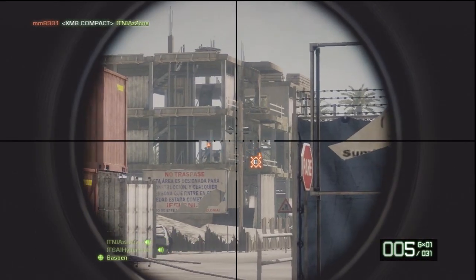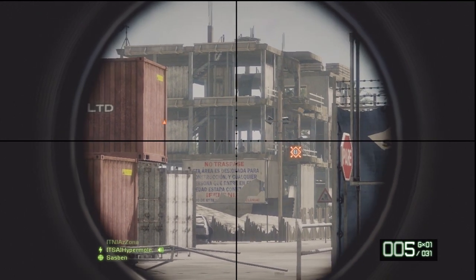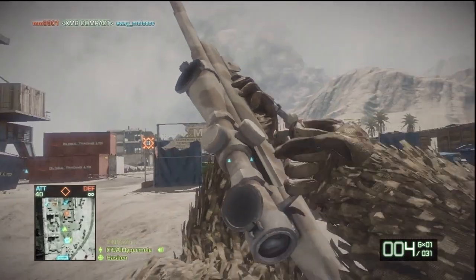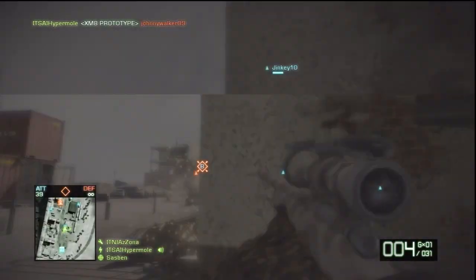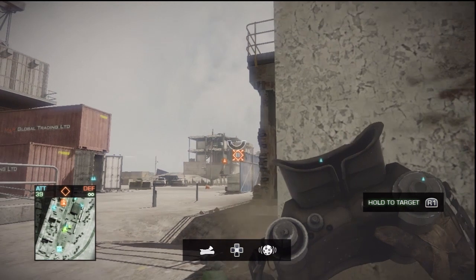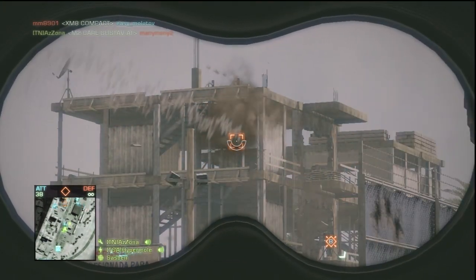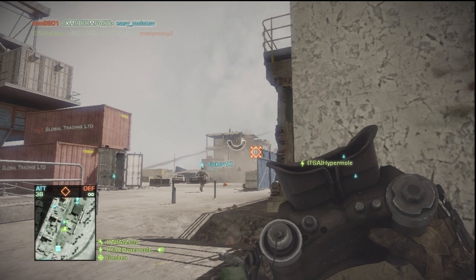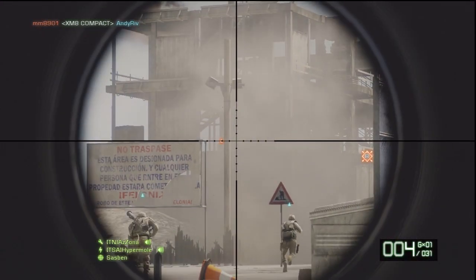Vehicles and the UAV spawn quite quickly in this system - so do emplacements if you destroy one. An enemy player actually gets onto the heavy machine gun. The mortar strike is not going to do anything to that station. The best options are the RPG, guided rockets, grenades, or a sniper who can get a line of sight to the body of the heavy machine gun user from the side. You can't take them out from the front when they've got that shield in front of them.